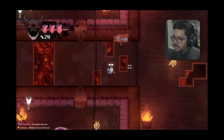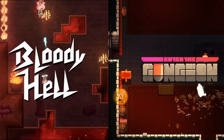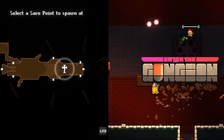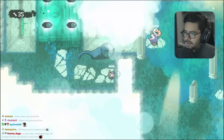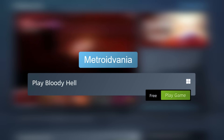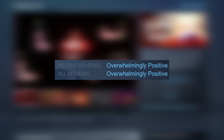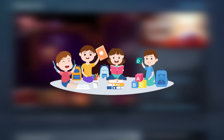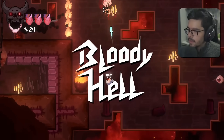Next is Bloody Hell — a bullet hell that looks kind of like Enter the Gungeon, but with non-linear exploration and unlockable upgrades to navigate new areas of the map. So it's a Metroidvania, and it's also free to play with overwhelmingly positive reviews — apparently made by a team of students in the Netherlands. This game just sounds really awesome. I'm excited to give it a shot.